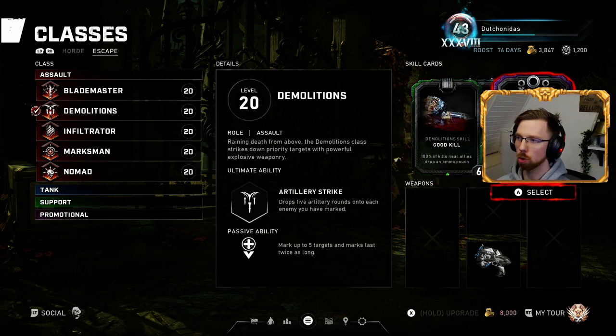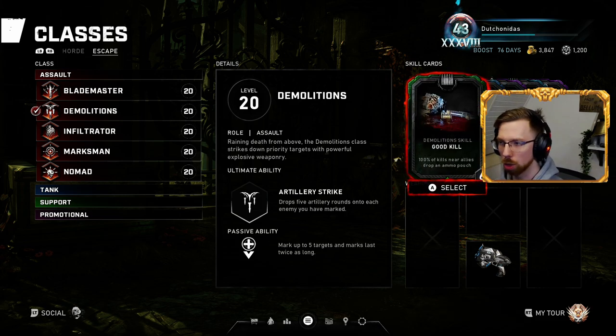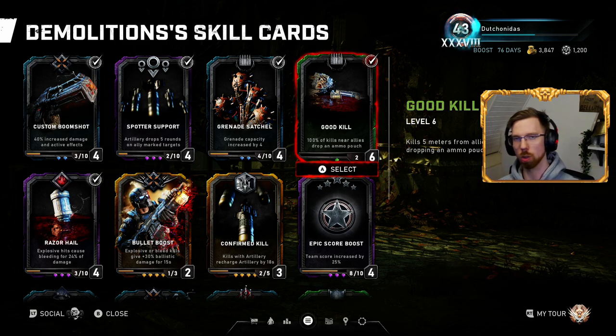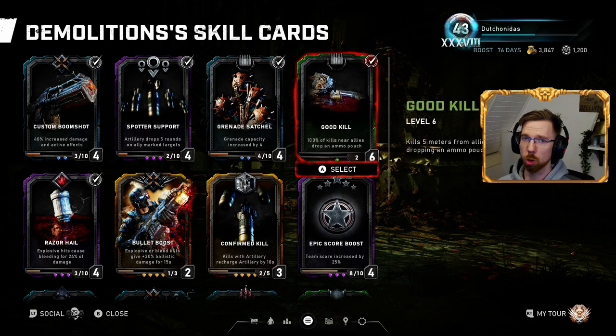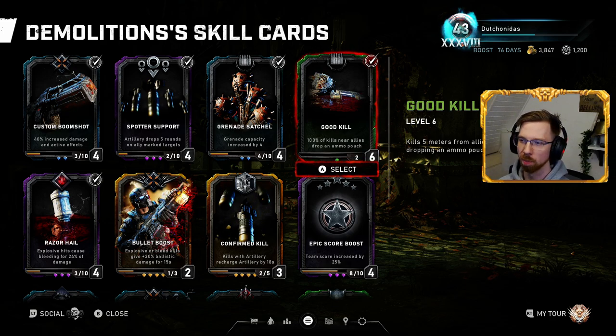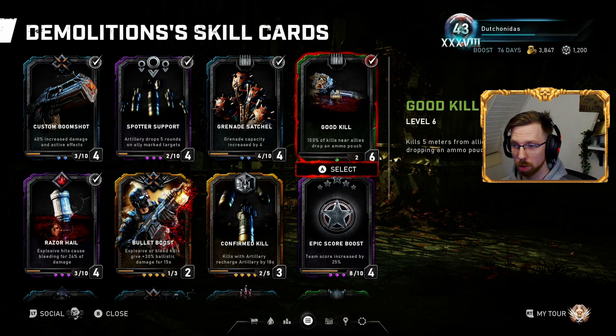For Demolitions in Escape, I use almost everything the same, except I add Good Kill. Good Kill is a starter skill that, before level six, drops an ammo sliver — like small magazines giving only three to five rounds, which isn't great. But once maxed out, you get ammo pouches for every single kill near an ally. So if you're playing Escape running with an Infiltrator, Blademaster, Brawler, or Nomad — anyone who gets up close — every kill near them within five meters drops an entire box of ammo. It's basically a second Tactician.